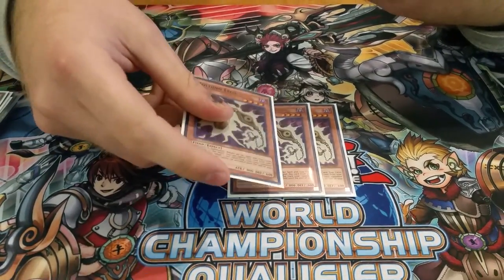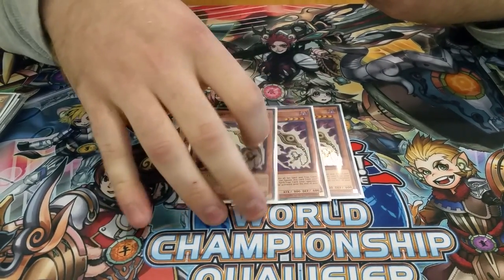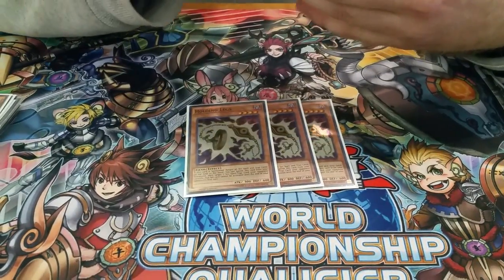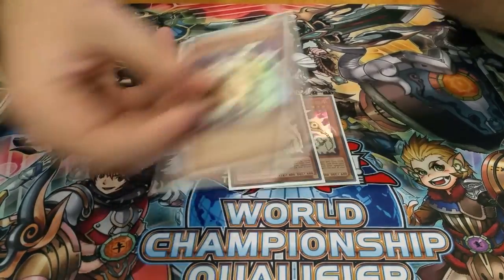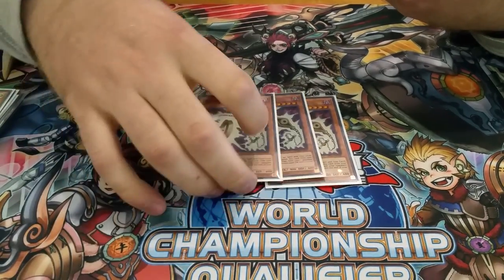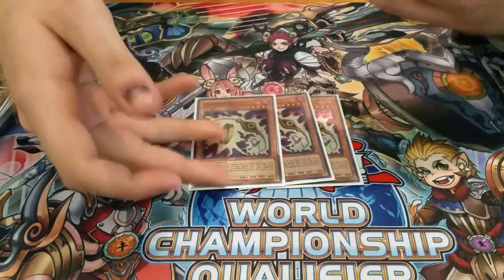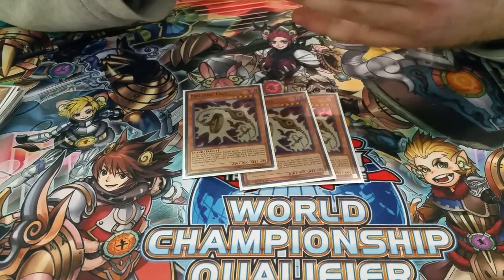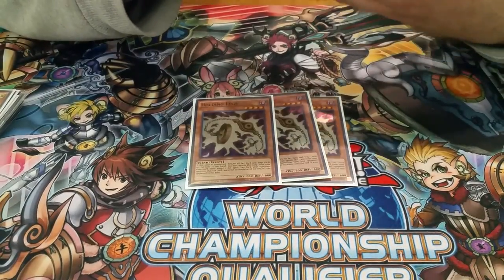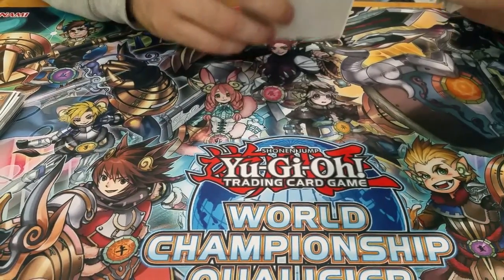Especially since Cory Rocco won YCS Atlanta with Paleos, I expected to see a lot more of those at this event, and Holding Legs is also really good against that. The only thing that sucks is if your opponent doesn't know what you're playing — they can just chain their barriers if they have them, or they can strike or warning it. But that's still not bad, because you pretty much just Normal Summoned and got them to burn themselves, and that's something that's no longer going to negate your Pendulum Summon. Overall it wasn't bad — I might play it again, maybe not at three.